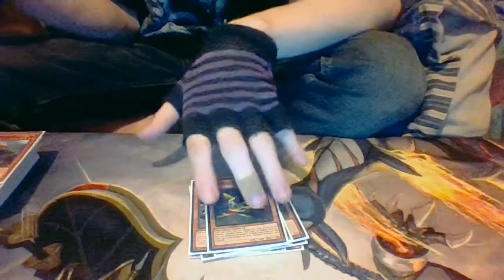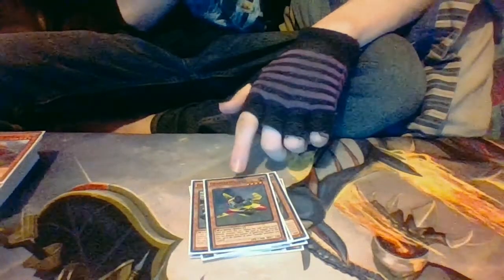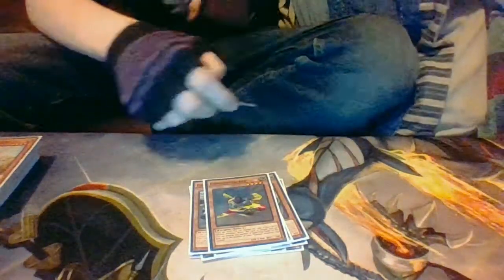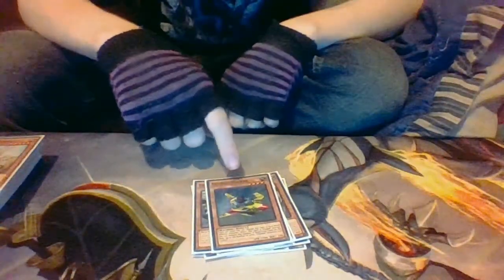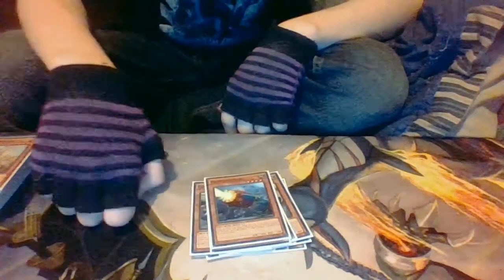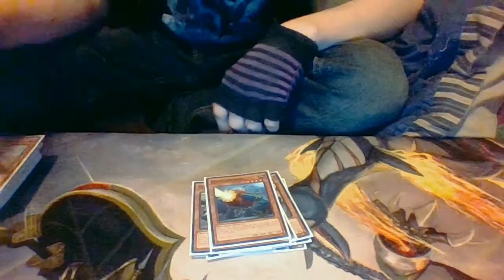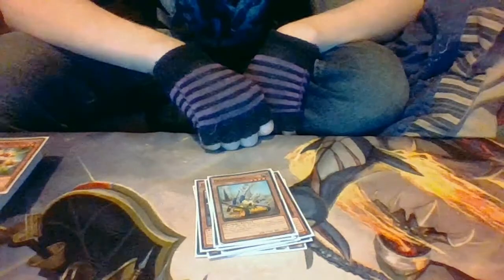Next up, one Geargiano Attacker. Because of how much searching there is in this deck, you don't really need to run two or three of this — one is fine, and you can fish it out of the graveyard perfectly. When you flip it, you remove back row up to the number of other Geargia you control. Then we have Anchor, which is the same as Attacker except it gets rid of monsters — also a flip effect.